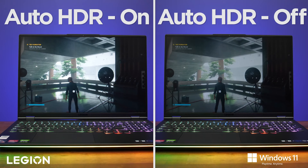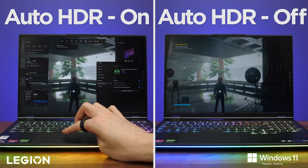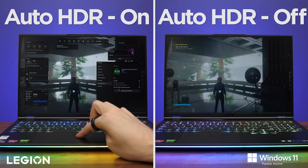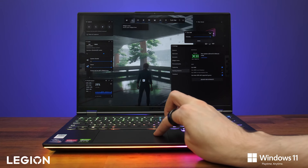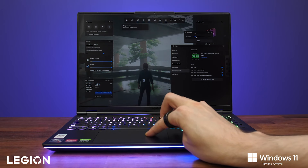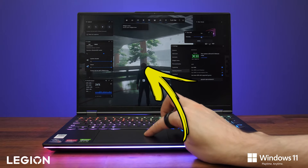Let's have a look. I've got a side by side demonstration here running the game Control, one of my favorites. The game with auto HDR enabled on the left has more contrast as expected and just looks objectively better. The screen brightness was the same in both tests. We can adjust the intensity of auto HDR through the game bar, and with it turned all the way down it looks the same as running with auto HDR off. If I drag the slider around, you can see how the contrast is being affected in the background in that bright white space near the tree in the center of the screen.